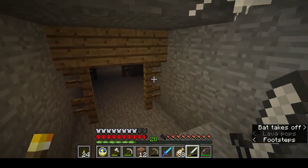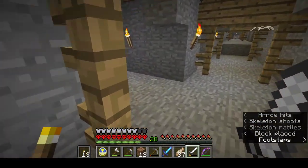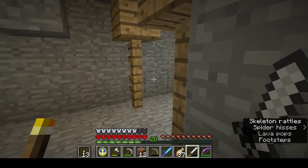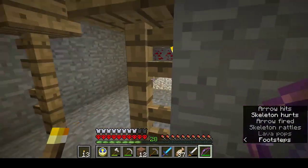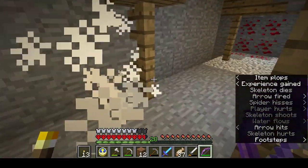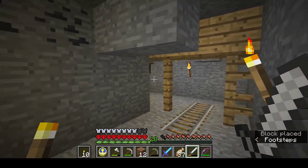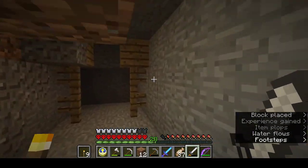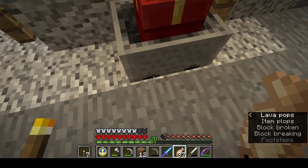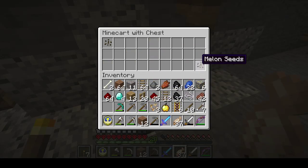There's a cart, and there's another skeleton. Come on, little skelly friend — there we go. I'll check that chest in a minute. You want to fight me from the other side of that? Go ahead, silly thing. A golden apple and melon seeds — and we're full.